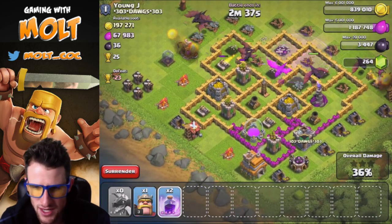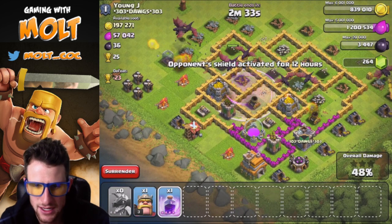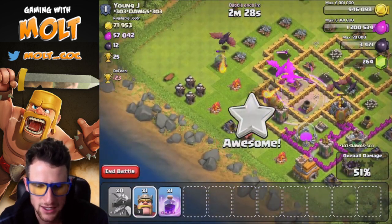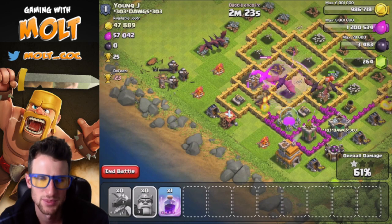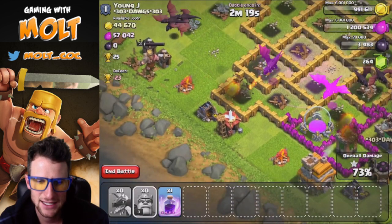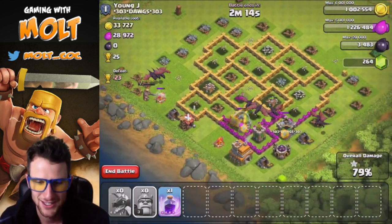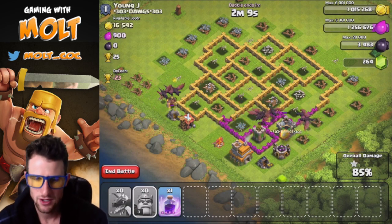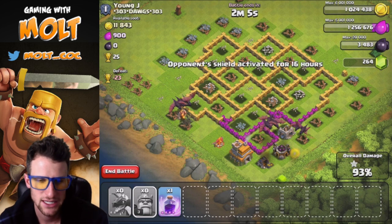I don't think it's going to be too hard for my dragons to work their way around this base and pretty much just annihilate it. I'll drop one more rage spell here and hopefully those other two dragons will get into it and take out that gold storage. I'll drop off our king up here as well so he can help take out those builder huts so the dragons don't get distracted. Now that cannon is gone so our king's not going to take any damage — we definitely didn't even need to use that last rage spell.